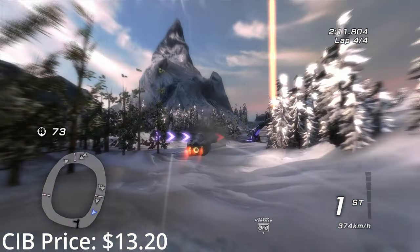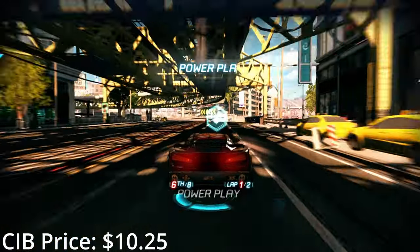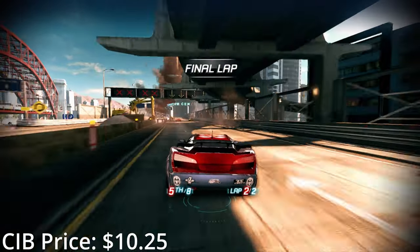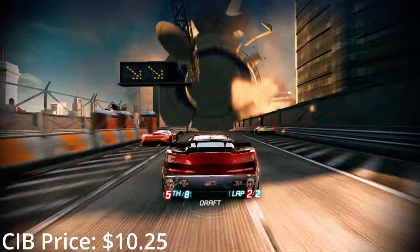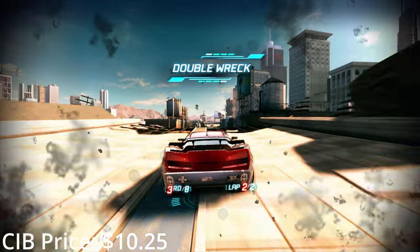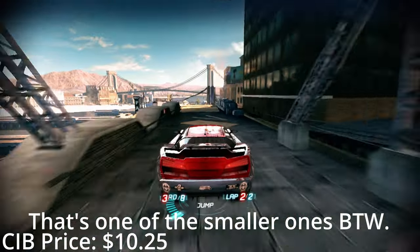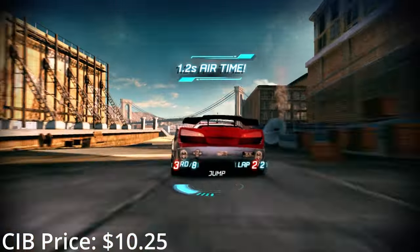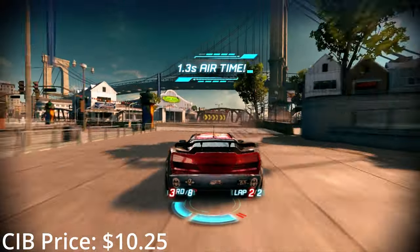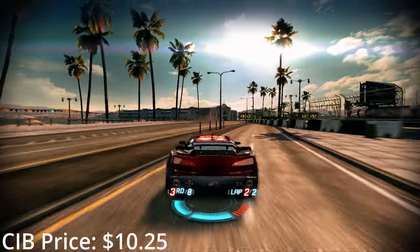Fatal Inertia has some fairly unique power-ups, like shooting weighted magnets onto other vehicles to slow them down, or shooting a grappling hook onto the guy in front of you to pull him back and shoot you forward. After a bit of practice, this is a really underrated racing gem. The third combat racer is basically Ridge Racer directed by Michael Bay. It can definitely be tough sometimes because as far as I can tell there's no rubber banding, so if you fall behind you may as well start over. Still though, it's a completely unprecedented racing experience that no one should miss.